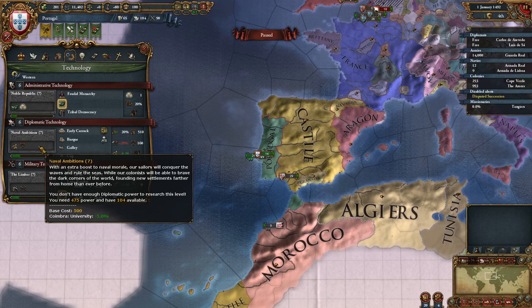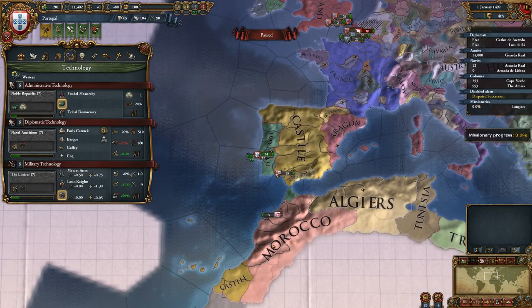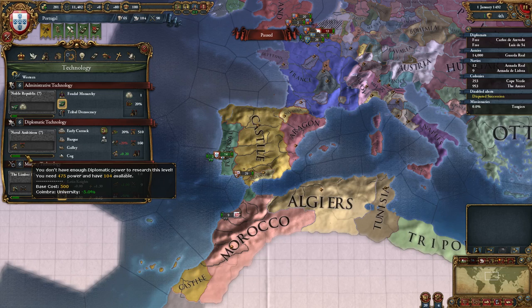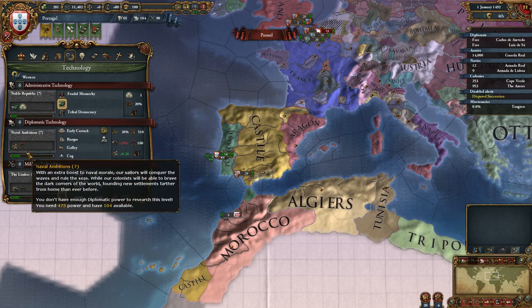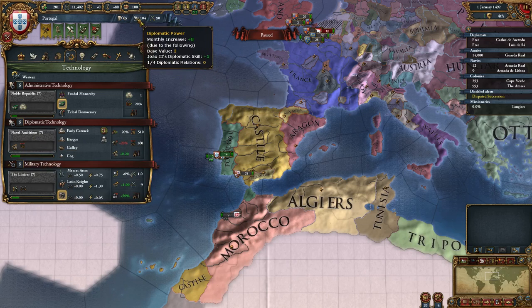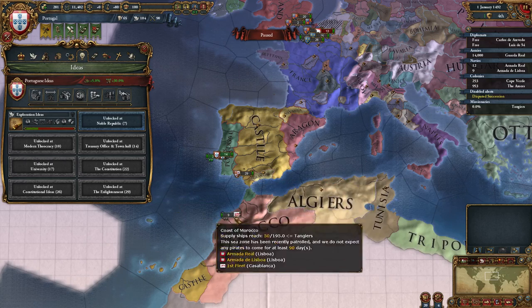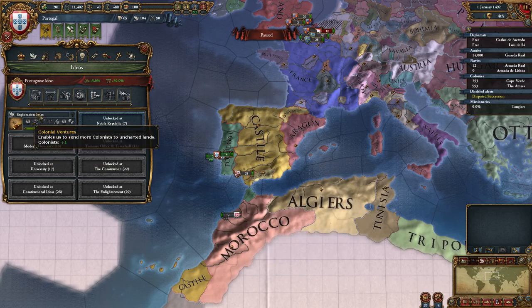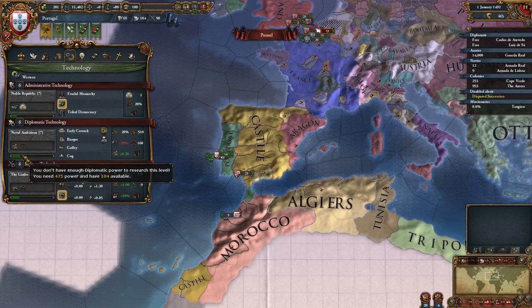On the other hand, if you fall behind, you end up getting a neighbor's bonus. Every one of your neighbors that has the technology will lower your cost by 5%. So sometimes it can make sense to spend your administrative, diplomatic, or military power on ideas, allowing your neighbors to get ahead slightly in technology, and then you end up coming in behind and picking up the technology at reduced cost.